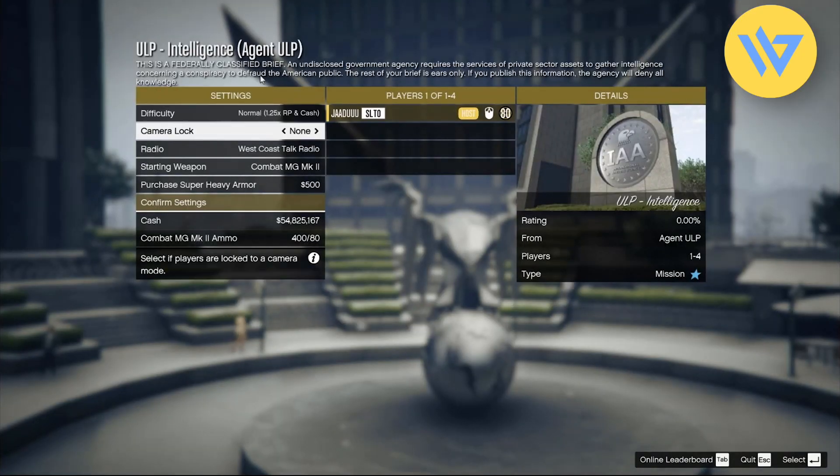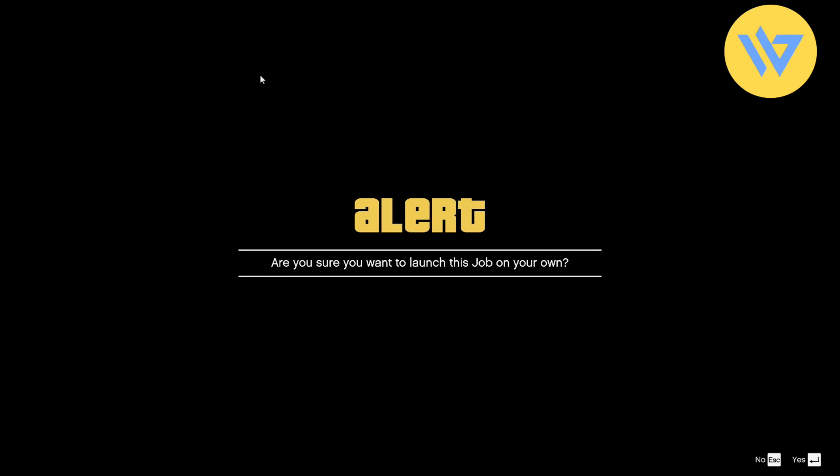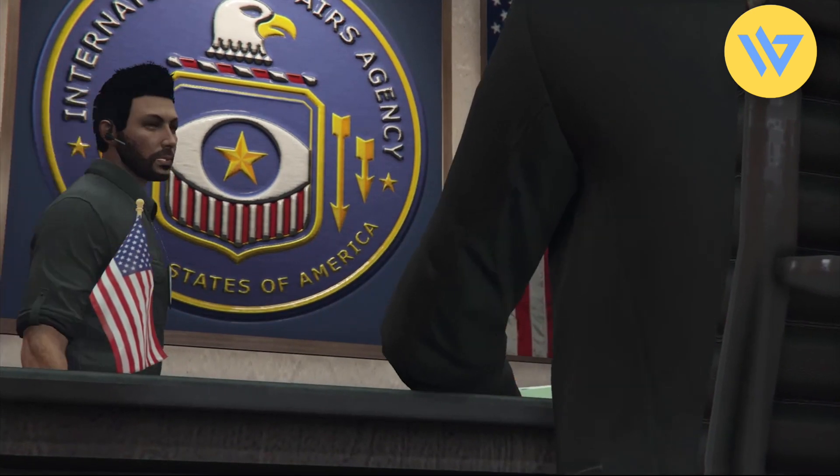Just simply wait for a few seconds. You can choose whatever you want — it doesn't matter. All you do is click on confirm settings, then click on play, then click on yes. Wait a few seconds again, then choose ready to play.